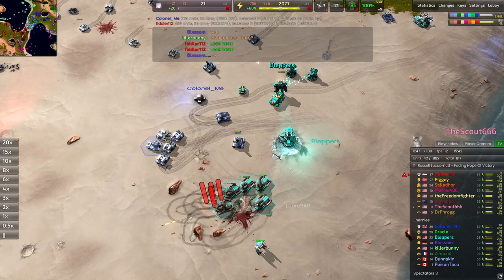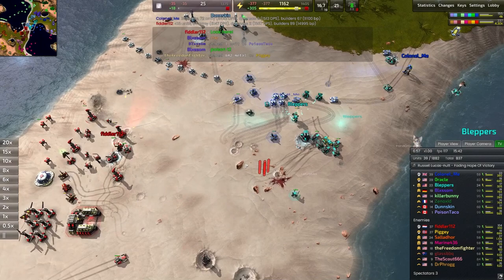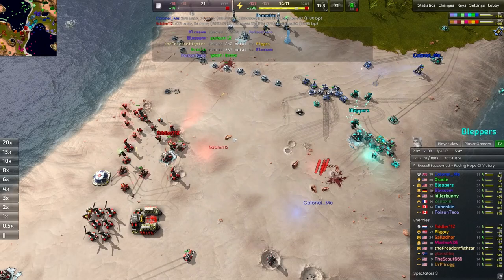Bleppers is doing a phenomenal job of holding on to this. Really like the inclusion of this armed metal extractor — those armed metal extractors, aside from the twin laser cannons on their heads, are also very tanky. They can absorb quite a lot of damage and certainly allow you to hold that position with just a little bit less force on the front line.